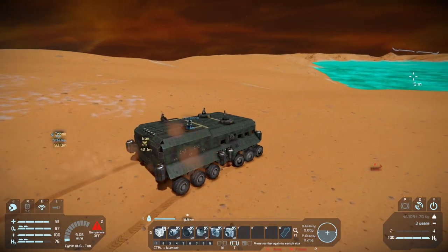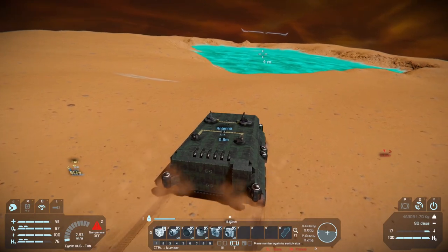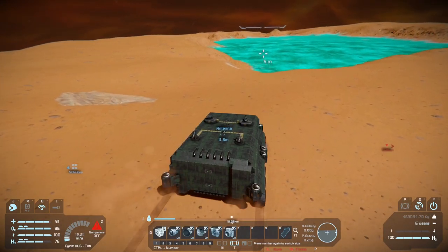Just look at that ice. It's definitely not the standard blue that you find on all the other planets, or even gray. This one seems to be like a bright turquoise — kind of impressive when you think about the graphics that go into this game.